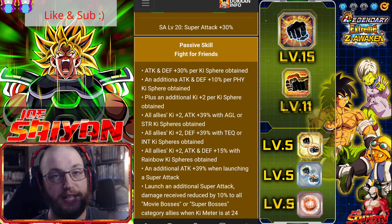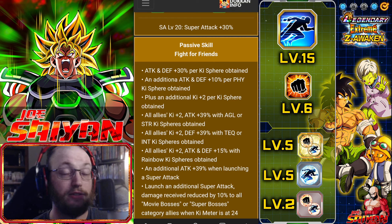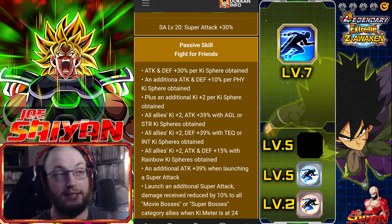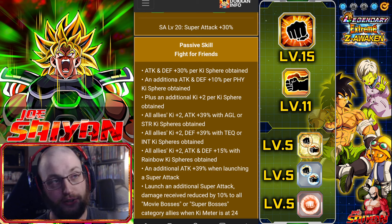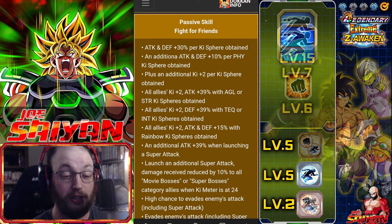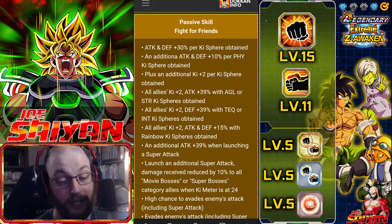He has attack and defense plus 30 per key sphere obtained with no base minimum, so if you want to get the average attack and defense boost you'll need at least five key spheres to hit around the 150% margin. If those are physical key spheres you'll hit up to 200% after five spheres. Ideally you want seven key spheres for auto dodge, putting you at 210 with non-physical or 280 with physical key spheres. Plus two per key sphere obtained, and all allies key plus two attack plus 39 with AGL or STR key spheres, or all allies key plus two defense plus 39 with TEQ or INT key spheres.